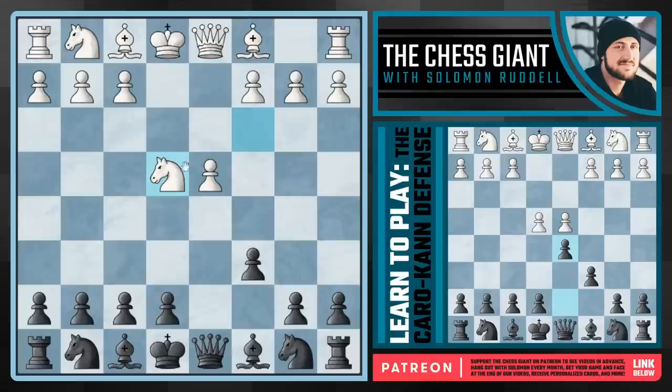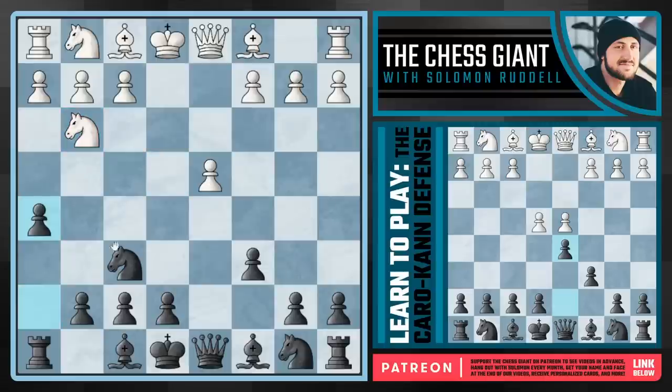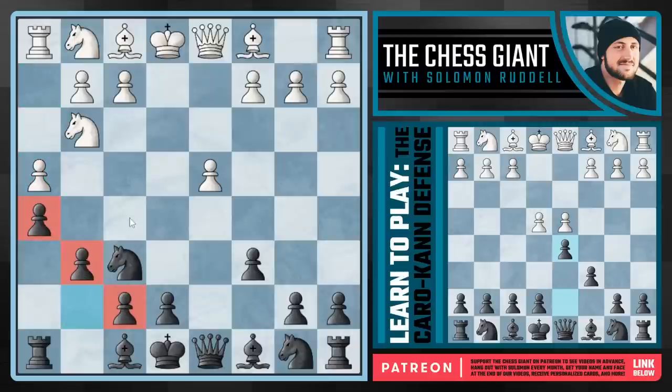Going back to the Nxe4 move, I recommend the idea of Nf6 — very playable and has been played a ton at the master and grandmaster level as well. We're simply attacking this knight on e4. Notice that this knight tries to run away to a square like Ng3 — we're the ones that can take up space with h5, looking to play h4, kicking this knight back to e2 if white's not careful. The best move here for white is h4, and against that we play g6.